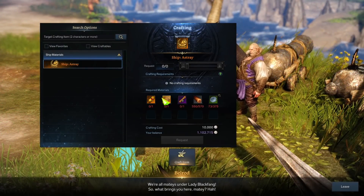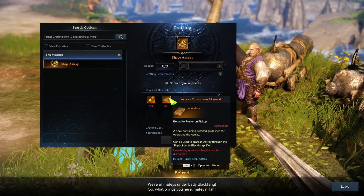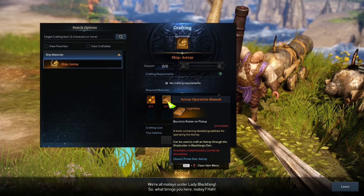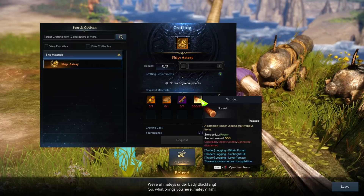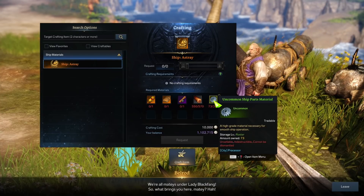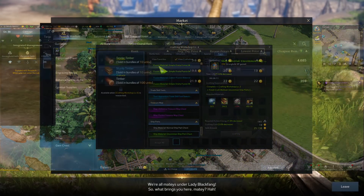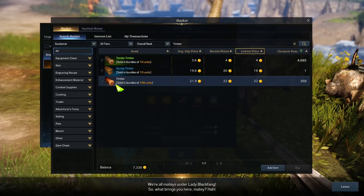At this point you should have the Astray Construction Blueprint from the reputation, the Certificate of Pirate from the reputation, and the legendary item Black Fang gave you. Next, you talk to this NPC called Bellrod. These are the three items — one from reputation, one from reputation, and the one from the 300,000 pirate coin Black Fang quest. Then all you need is timber, which you can get from cutting down trees, and uncommon ship materials, which you can buy or craft in your stronghold. Timber can also be purchased — it's not that expensive, sold per 100 units at about 22 gold for 100.